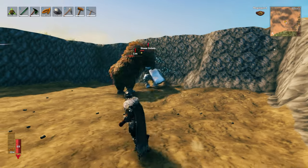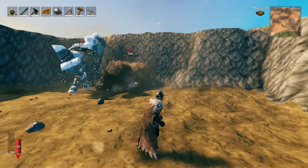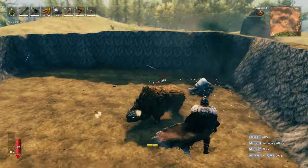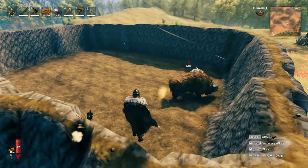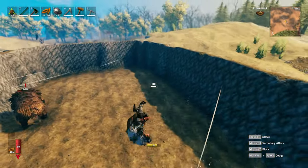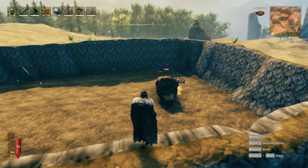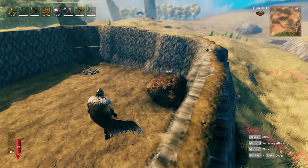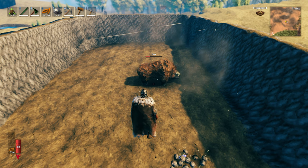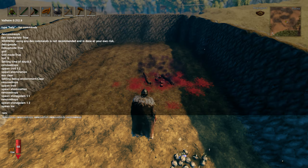It looks like the stone golem is catching up in terms of damage, but that was a solid shot from the lox. And here it looks like the round has come to a close — the lox wins. That was fairly predictable. I was surprised that the extra star didn't do too much. I figured the stone golem would have been closer to the normal lox, but I guess not — the lox are powerful. They're my favorite big boy personally. But we have to do the sad, unfortunate task of clearing out the arena. Goodbye lox, I love you.